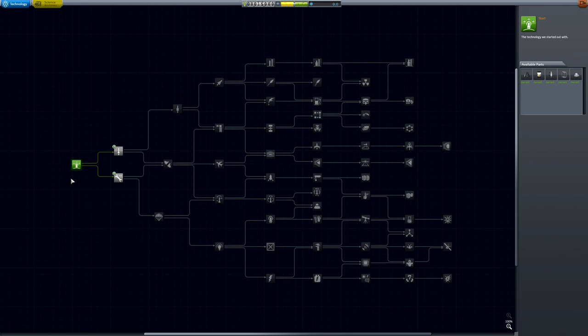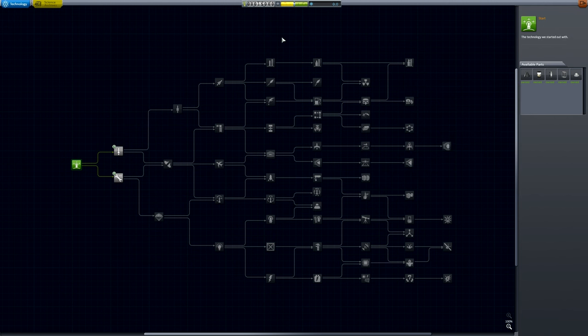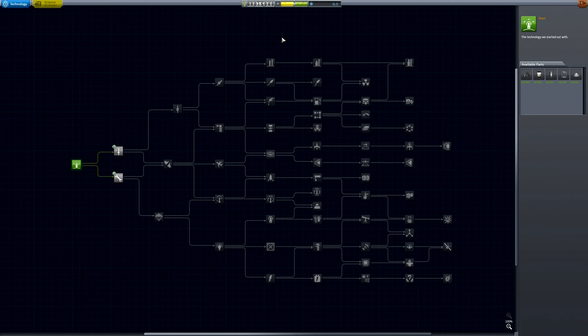The parts and technologies have all been rearranged, and there are new nodes as well. Our starting parts include the Mark 1 command pod, the new smaller Mystery Goo container, a girder segment, parachute, and the new RT5 Flea solid rocket booster, which is a 1.25-meter booster that's a stubby thing smaller than the RT10. The tech tree is now defined in a config file, making it much easier to change without needing a mod, and the game will now load custom icons for nodes if placed in the proper directory.